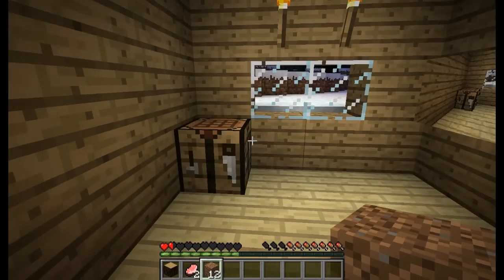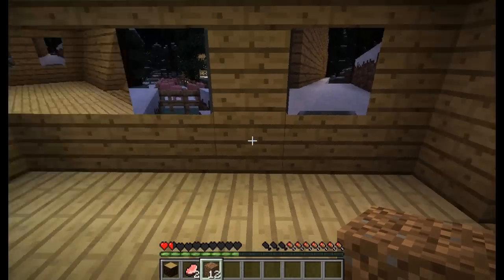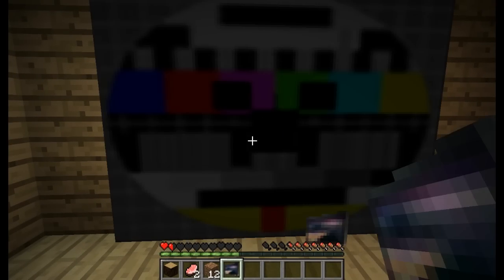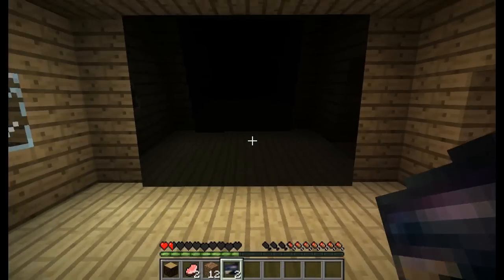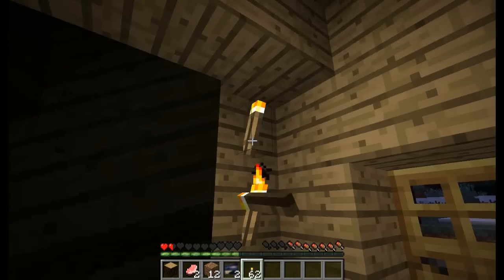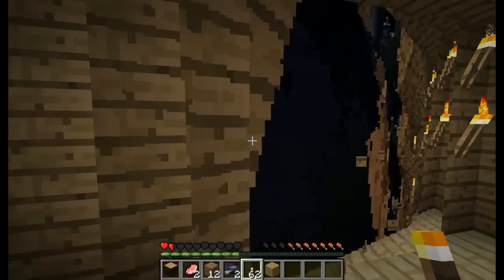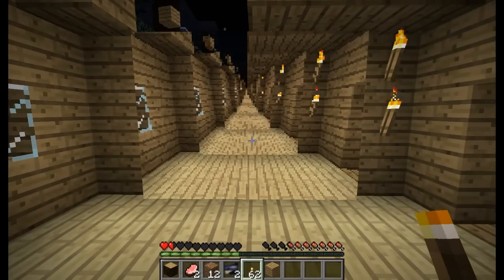Looking at the crafting bench shows the crafting bench on screen. Looking up at the torches shows the torches. And of course looking at the TV screen creates infinite TV screens. Once I get better lighting and remove the block above it — there we go, you can now see it. It looks like a giant corridor, like Inception!